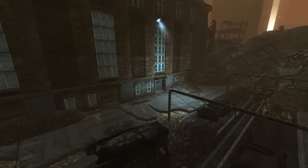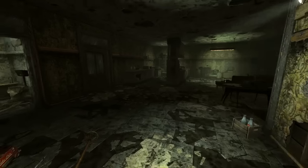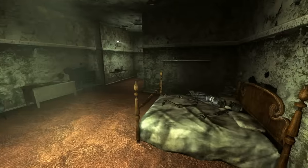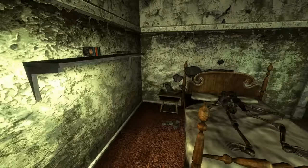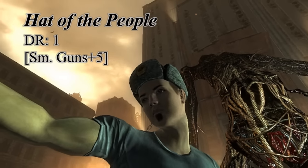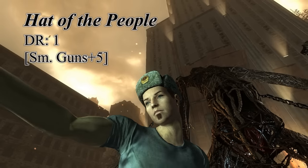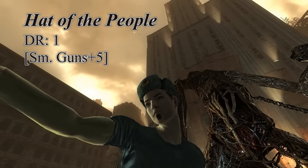To your left, there will be an abandoned apartment complex that is infested with troggs. Inside and behind one of the locked doors, you will find a Chinese hideout, and to the left of the bed, there will be an average locked safe. Unlock it, and you will get the Hat of the People — a unique Chinese commando hat with a damage resistance of one, which is appropriate for a regular hat, and a small guns bonus of five.